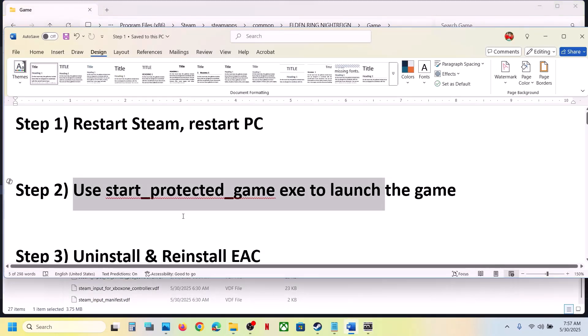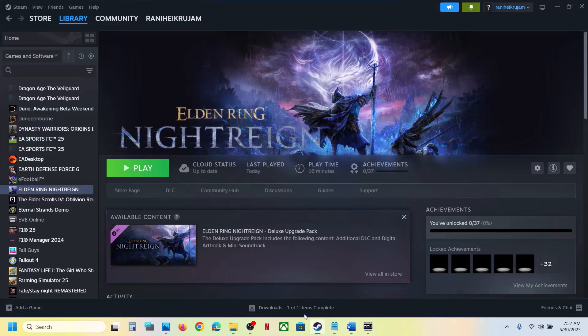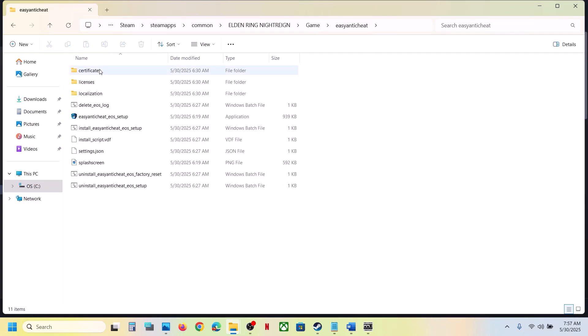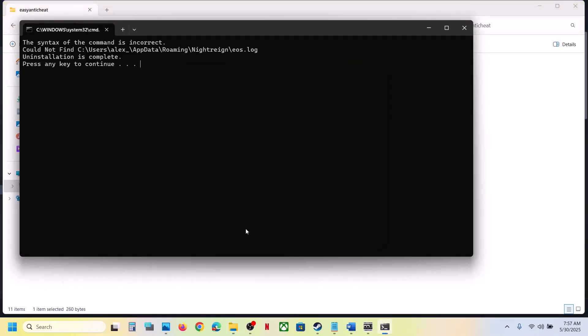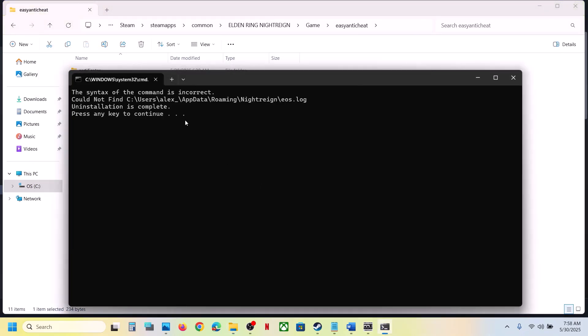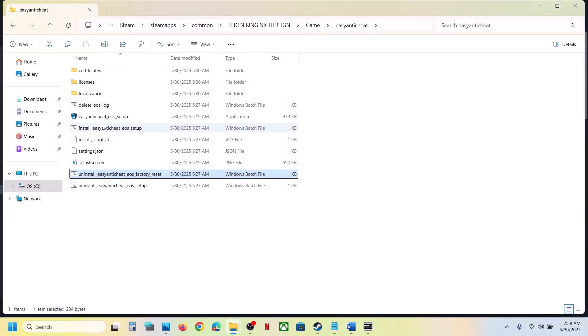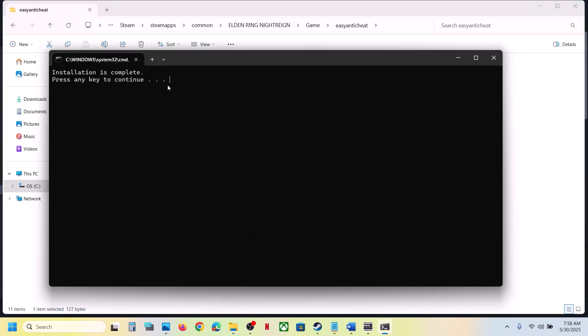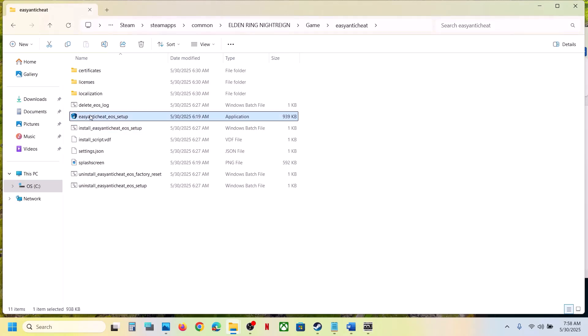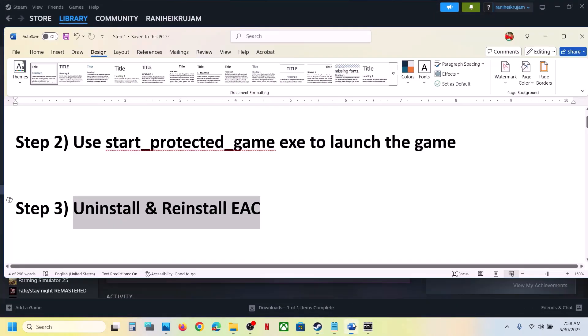The next step is to uninstall and reinstall Easy Anti-Cheat. Right-click on the game, select Manage, click Browse Local Files, open the game folder, then open the Easy Anti-Cheat folder. Double-click 'Uninstall Easy Anti-Cheat EOS Setup', click Yes to allow. Even if you receive an error, just ignore it and close it. Then double-click 'Install Easy Anti-Cheat', click Yes to allow, and press any key to close. Once done, launch the game.